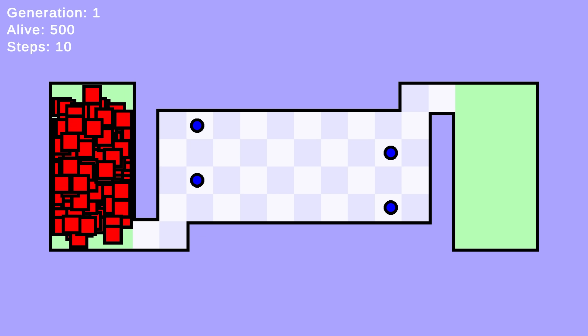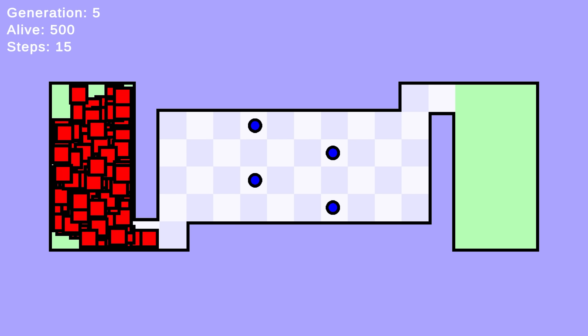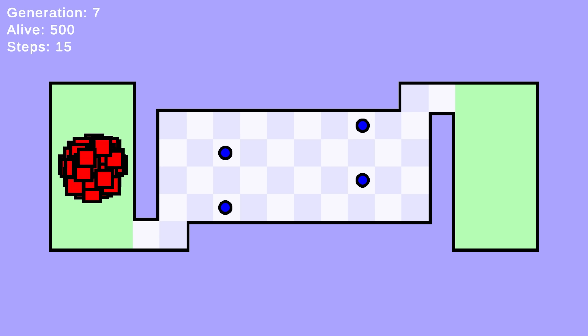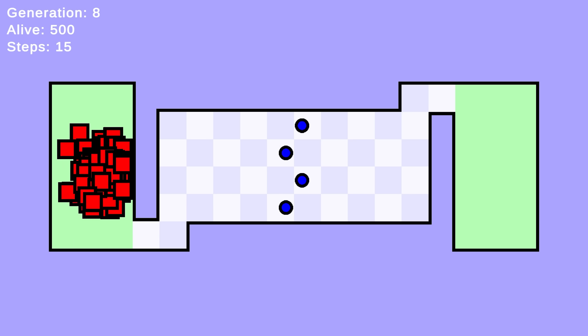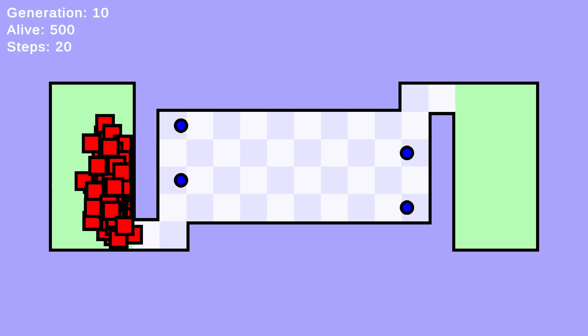To make the learning more effective, I've limited the amount of steps the AI can take. This way they maximize the value of their initial steps before they gain access to additional steps. I made it so that every five generations they get five extra steps, until eventually they have enough to reach the goal.